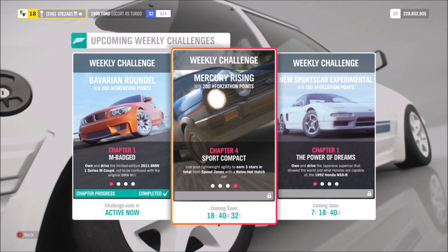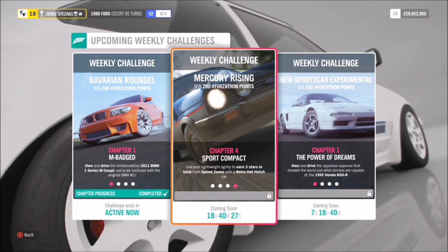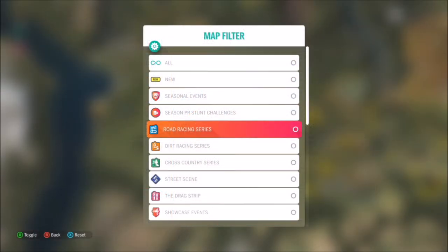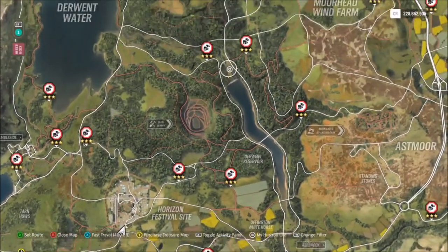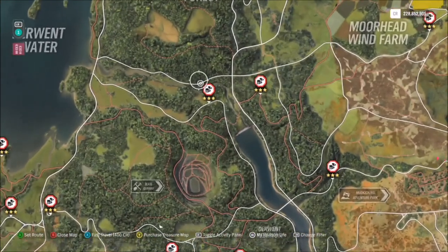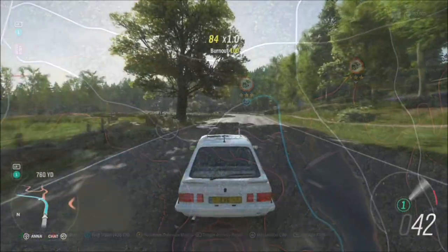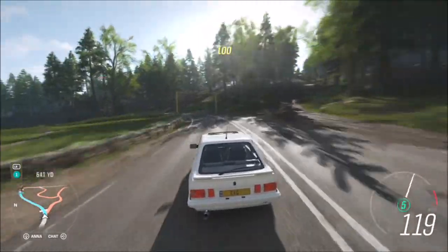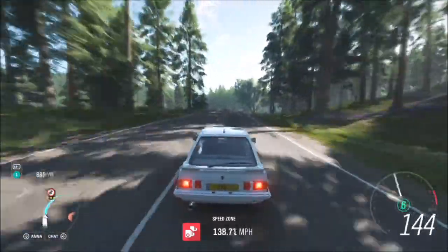The third and final challenge just wants you to earn three stars in total from any speed zone in your retro hot hatch. There are plenty of speed zones to choose from, but the one I always go for is called Forest Green. Three stars there simply requires getting 90 miles an hour through the speed zone — really easy. Whenever there's a speed zone challenge I always go for this one because the three-star target is so low it can be done in pretty much any car, and it proved no challenge at all for the Escort.